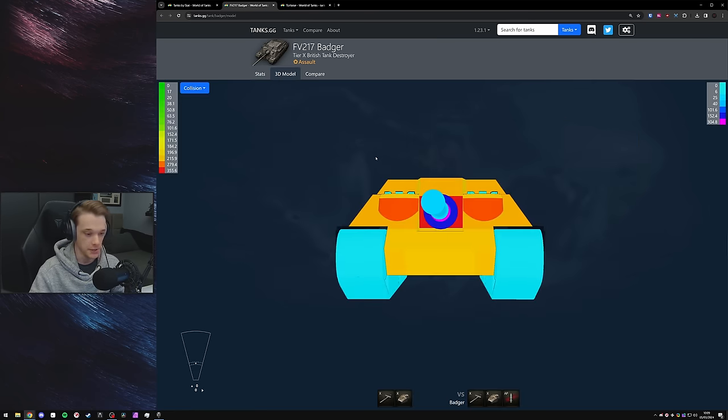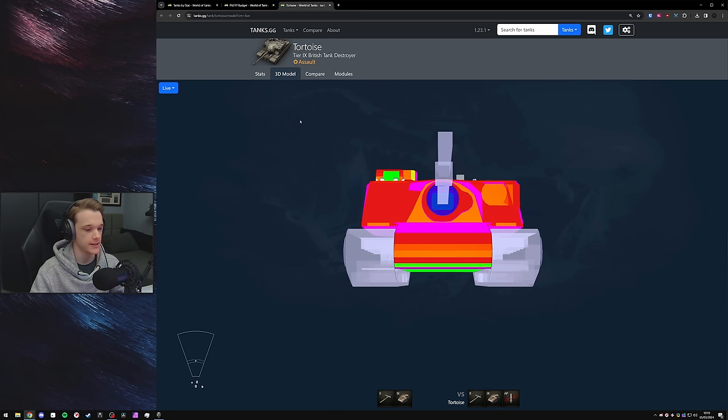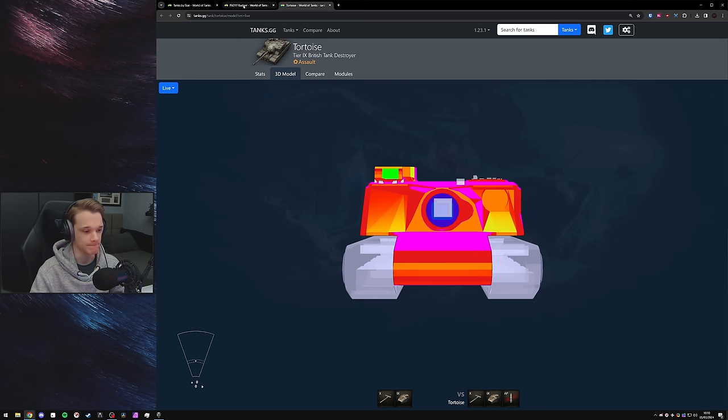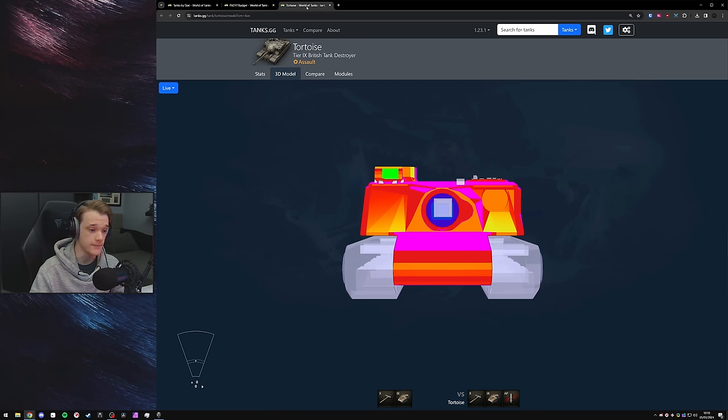However, the armor layout on the Badger compared to the Tortoise is kind of just night and day. The Badger is a properly tier 10 assault tank destroyer, whereas the Tortoise — depending on which side you show — it's great. But if you do show that cupola, the chances of you getting penned there are pretty high.